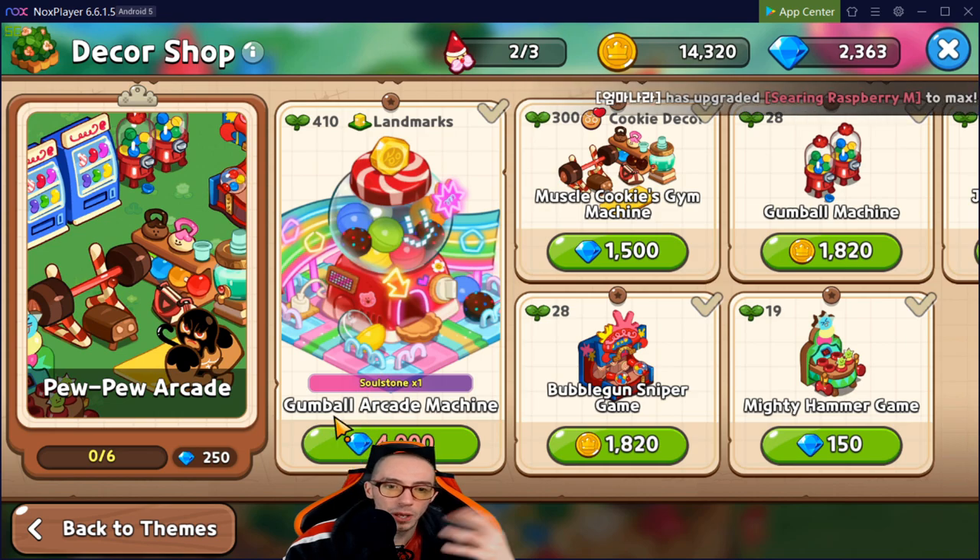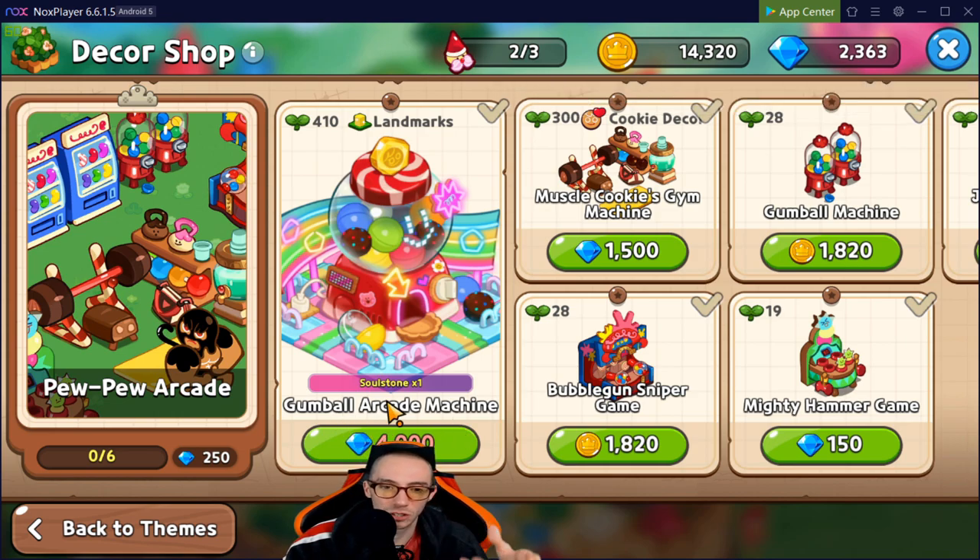In the Pew Pew Arcade we have the Gumball Arcade Machine, which also generates soul stones — same concept as the Ferris Wheel.